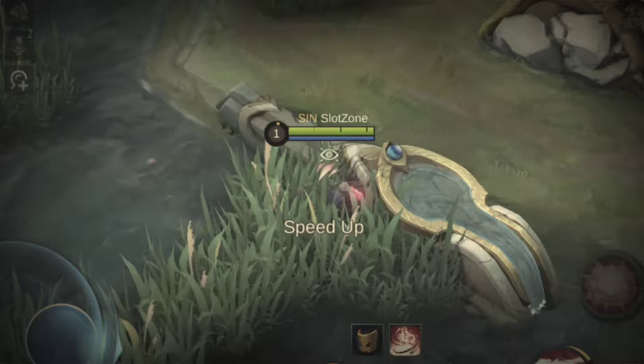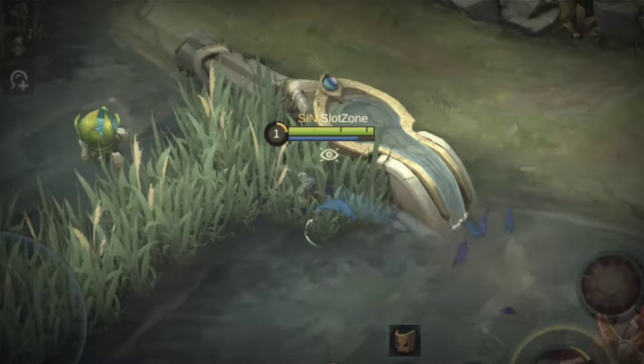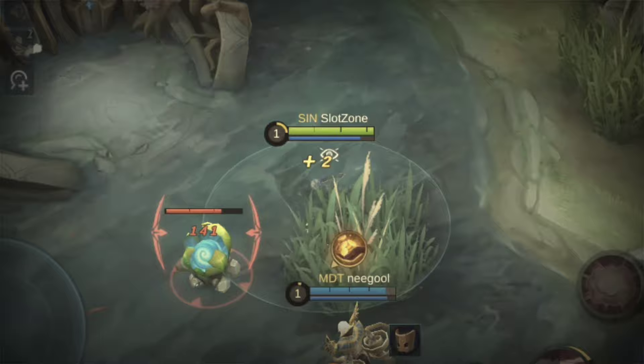Out of all the assassins, Natalia is the deadliest at level 1. You can score your team's first blood on the very first minion wave before rotations even begin, or before anyone even reaches level 2.